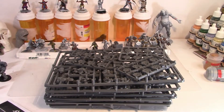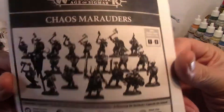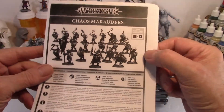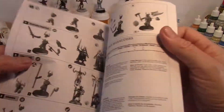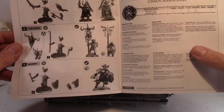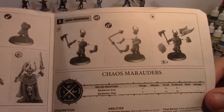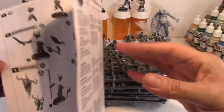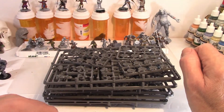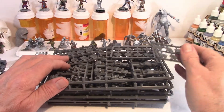In this box we get bases and instructions. I know we can all complain a lot about some of the things that GW does, but they do give you good instructions and it makes it much simpler. So many companies these days have decided to skip the two cents worth of paper and not publish them. Here you get a good detailed guide on how to put these things together.